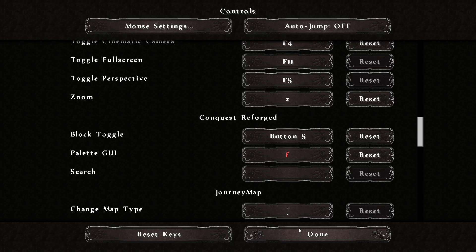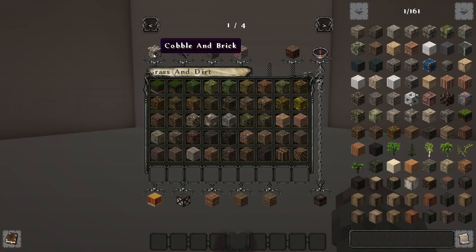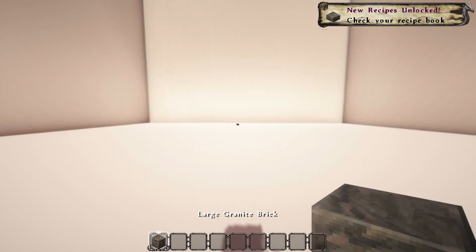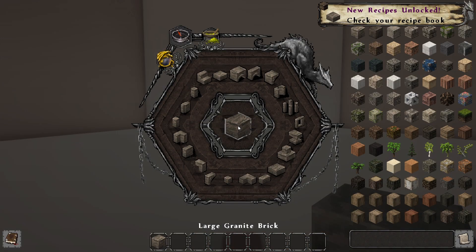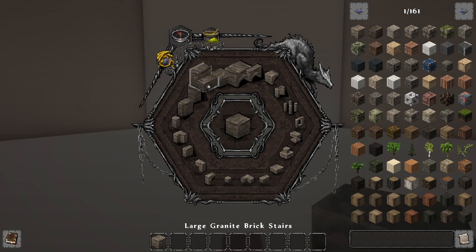So I'll begin to show you guys this now. If I navigate to the menu and go to the first tab I can find large granite brick. If I bring this out and then bring up the GUI pallet using the F key, I now bring up loads of different variants of the block.